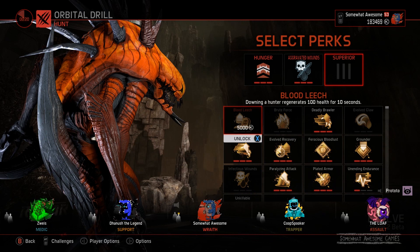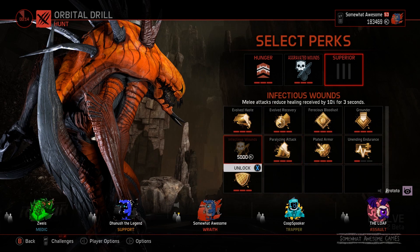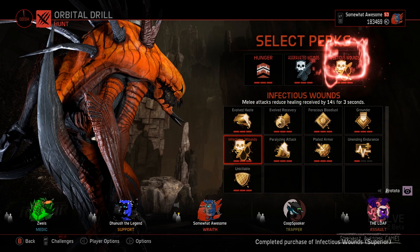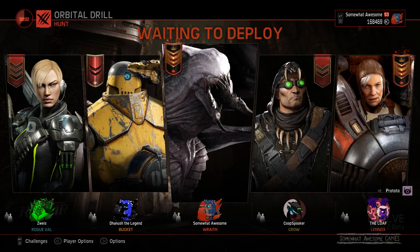Downing 100 regenerates 100 health for 10 seconds - that doesn't sound too great. Melee attacks with juice, healing received by 10% for 3 seconds. I'm thinking this Infectious Wounds could be something fantastic. Hopefully it's ready. Let's try Infectious Wounds with the brand new-ish Wraith and the new Harvest Skin, which is like a year old and we finally get to have it now.